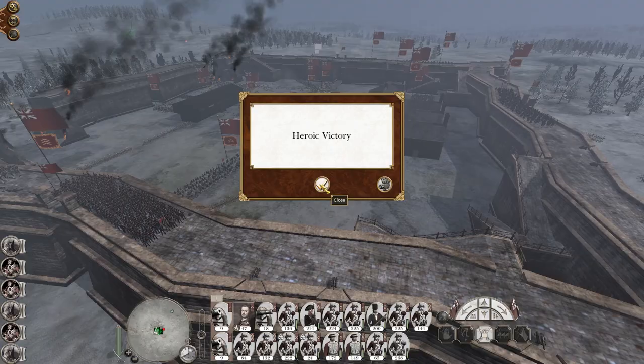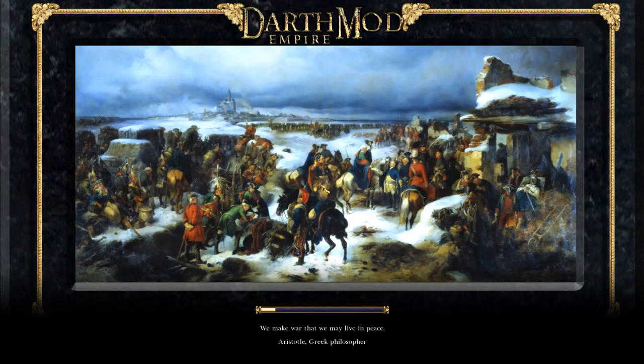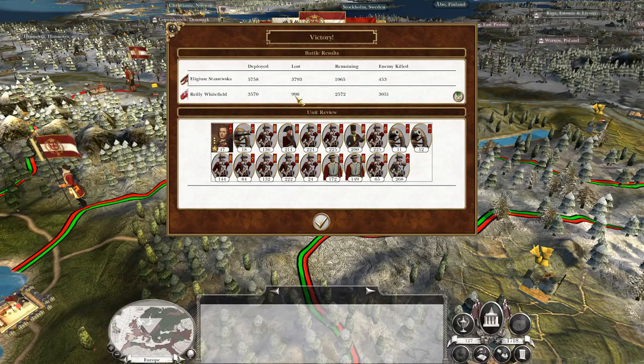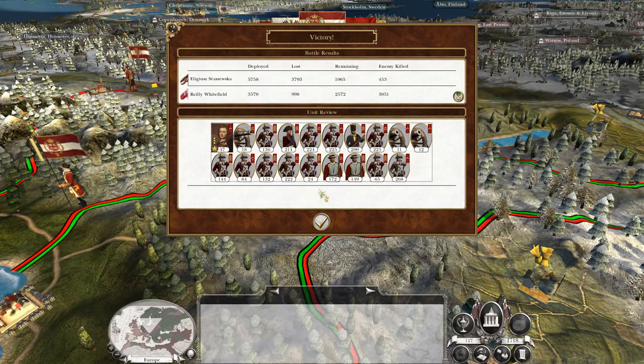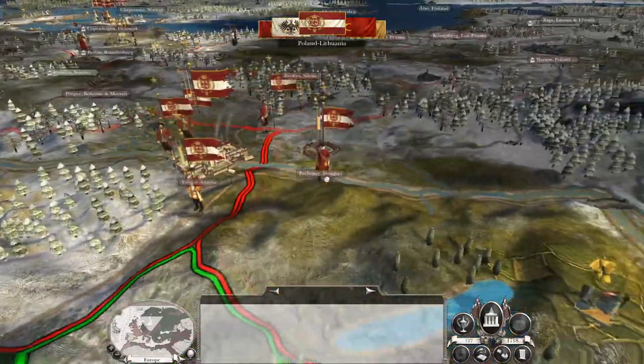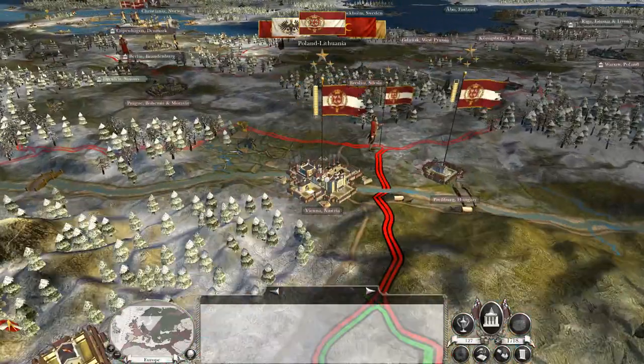At the end of the battle, we lost a thousand men but killed 3.7 thousand of theirs. Militia are handy to have in an attacking force because their morale breaks so quickly, and morale penalties cascade through their armies faster — in my opinion, I have no reason to back it up, just how it feels.